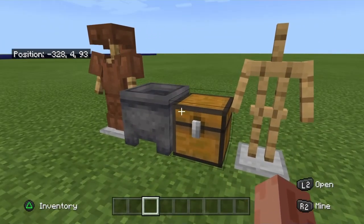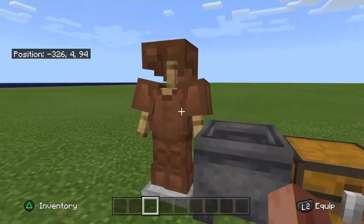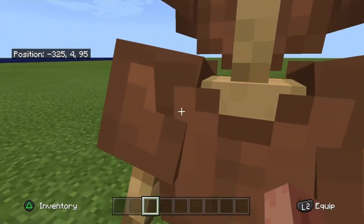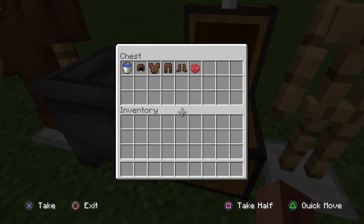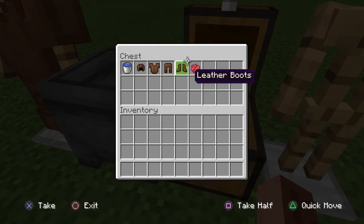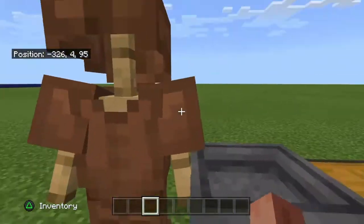Welcome to the video guys. We're in my Minecraft city world, and today I'll be showing you how to dye your leather armor into something nicer. These are the items you're gonna need: leather armor, any dye that you want, a bucket of water, and a cauldron.